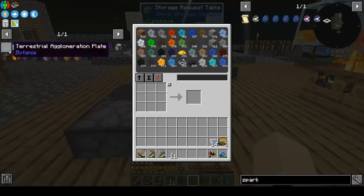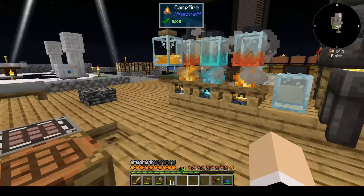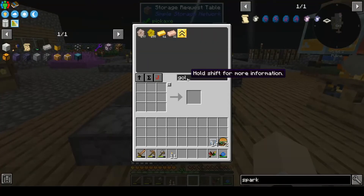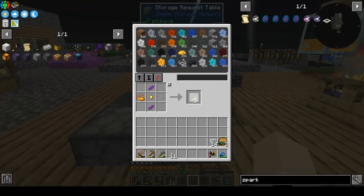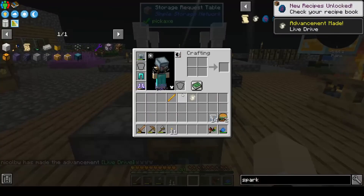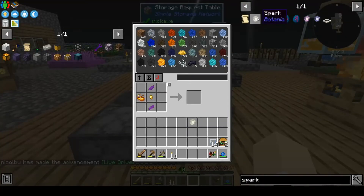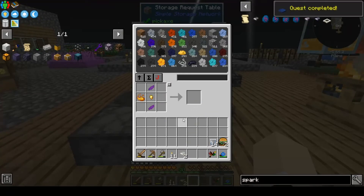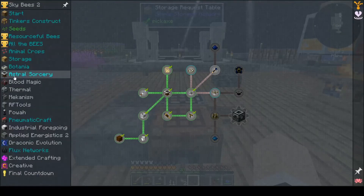We do have that, so we can mark that off. We can mark that off as well. For sparks we need a gold nugget. We're also gonna need blaze powder. I think we need two of them — yes, for the quest.